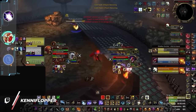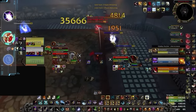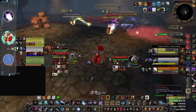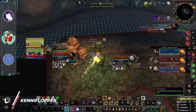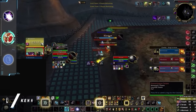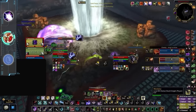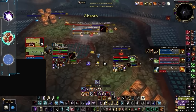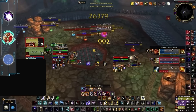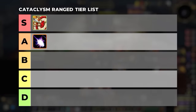Marksmanship Hunter is quite a controversial spec to rank in Cataclysm. The infamous pet-dismissing tech that made hunters a bane on private servers doesn't seem to work in the official release of Cataclysm. Even without the ability to infinitely reset Roar of Sacrifice and Monkey Blind, we still think Marks Hunters are pretty damn good. With some of the best front-loaded burst in the game and one of the most oppressive CC chains for enemy healers, hunters will definitely have a strong showing throughout the entire expansion. Without a doubt there will be hunters climbing to the top of the ladder in comps like Thug Cleave, Jungle, or even triple DPS. So despite some doom and gloom from hunter mains, we still think they will be an S tier DPS.